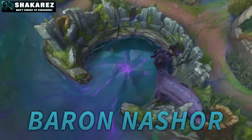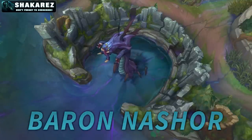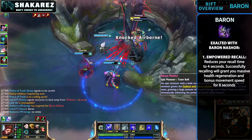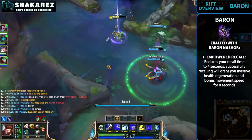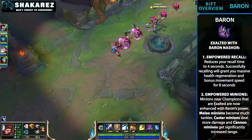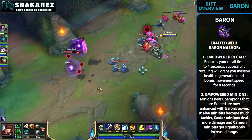Moving on to Baron Nashor: he has a number of new abilities, including knockups and a mix of abilities targeting ranged and melee champions differently. His buff was also changed — health and mana regeneration were removed and replaced with two different powerups. First, empowered recall: your recall is halved to 4 seconds, and after recalling you gain massive health regeneration and bonus movement speed for a few seconds. Second, empowered minions: melee minions become tankier, casters do more damage, and cannon minions have more range, deal AoE damage, and deal more damage to towers. Super minions gain movement speed and bonus attack speed when near enemies.